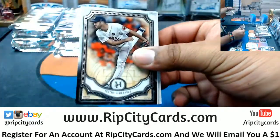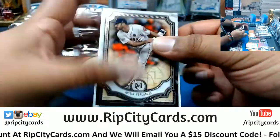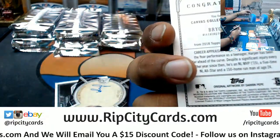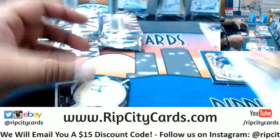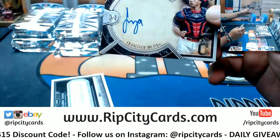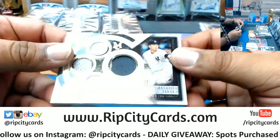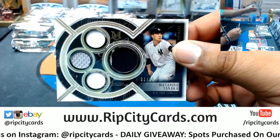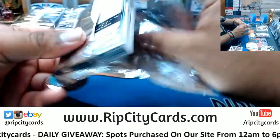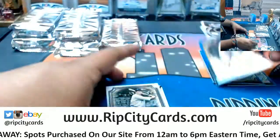Moving on to box two. Benintendi, Red Sox, color. Verlander, Verlander, a canvas collection for Bryce Harper, Nationals. We have a Lindor auto — sorry, Francisco Mejia of the Indians to 299, the auto. Masahiro Tanaka quad to 25. So a quad and an auto in the same pack, which means we're going to get an extra hit in this box. Alex Bregman to 150, Astros.